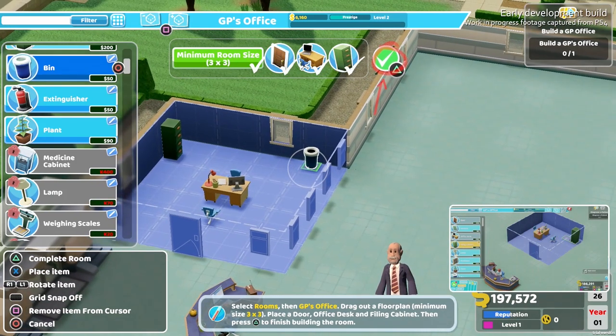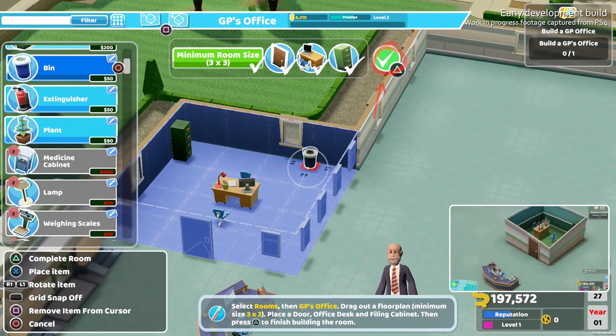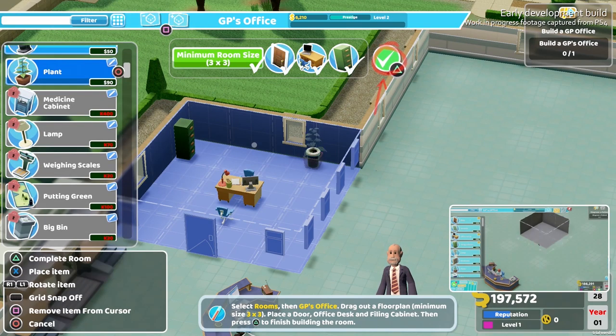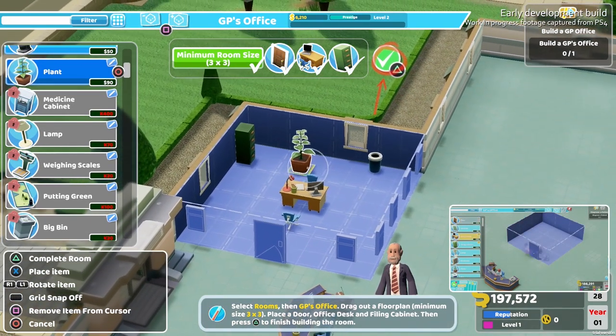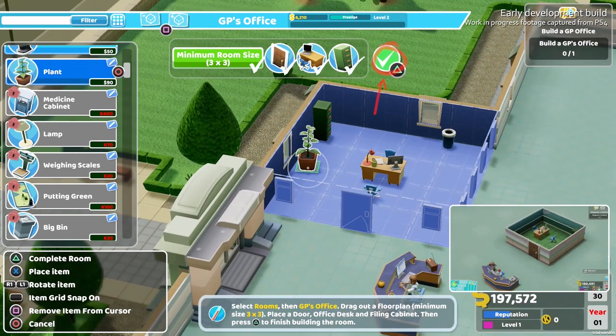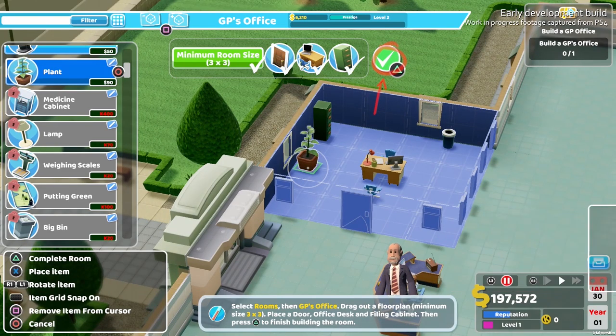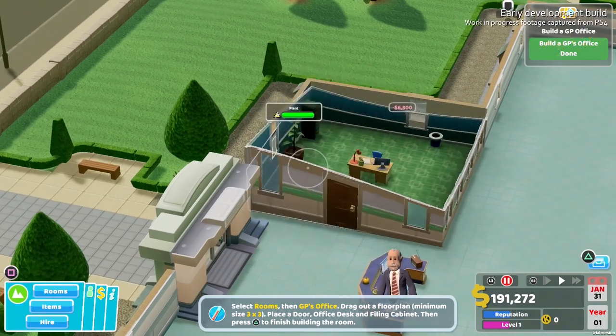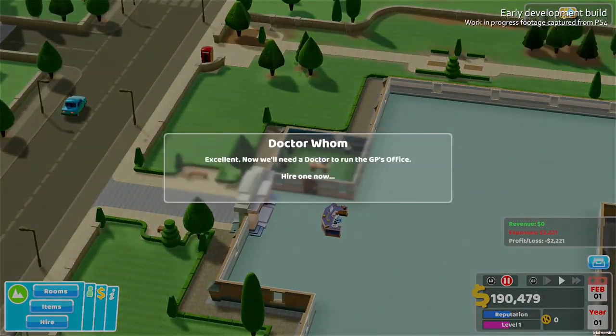It was quite incredible just how quickly the control scheme was to pick up. There are some nice new additions for the console version too, making things a lot more visual. When you're building a new room, for example, you're given a checklist at the top of the UI to work through, with a simple hit of triangle or X on Switch to place the room and get it up and running. It makes it quick and simple to see what you need to place at a glance. Of course, you can add more items if you want — I'm partial to a plant or two — but as long as you hit the criteria, you're good to go.